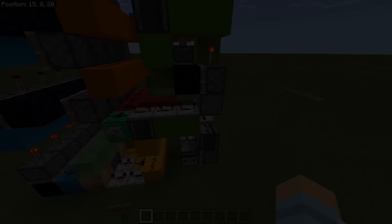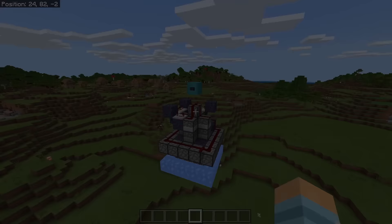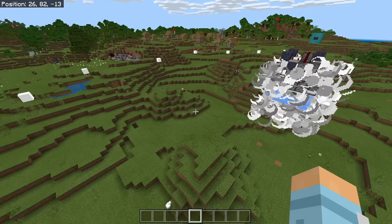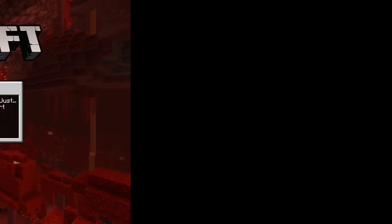It was only a matter of time — we have to get a TNT cannon. This apparently is a 16-directional omnidirectional TNT cannon. Let's have a look. Ready? This is going to be good. Oh wow — that's pretty epic. I would not want to be near this if I was in survival.